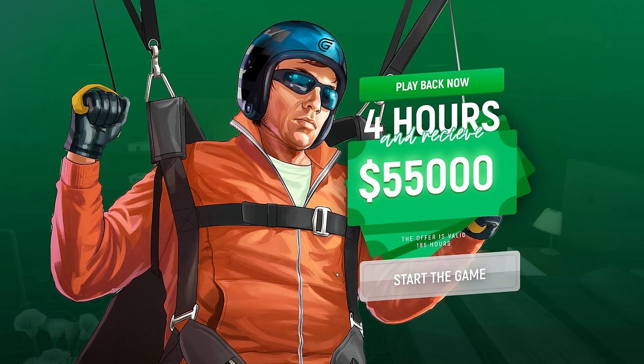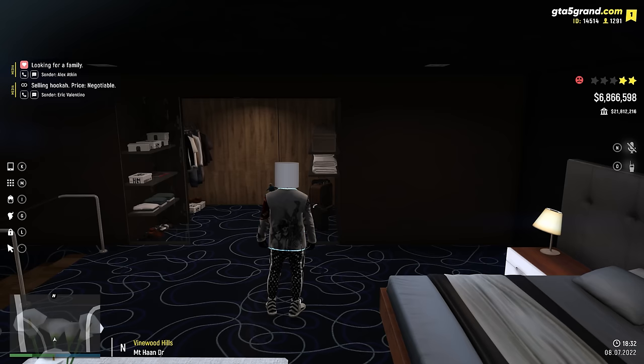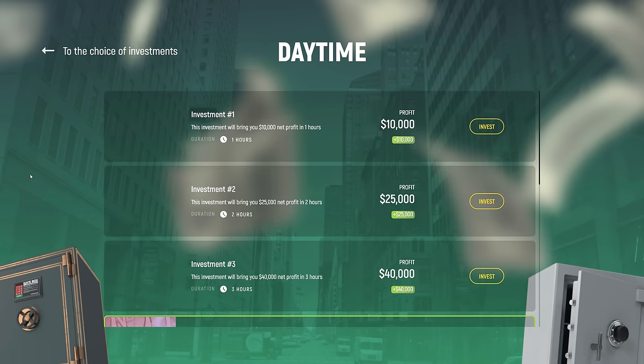Right when you load into the city you will see this screen — play for four hours, get $55,000. I always recommend that you go and change this investment. If you know you're going to play in the city for one hour, always set it to the one-hour investment because it guarantees you the money.